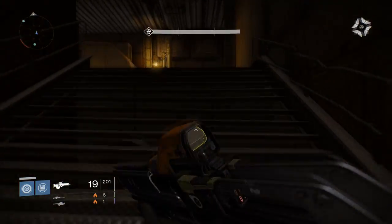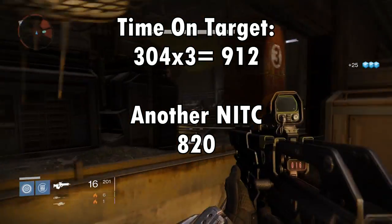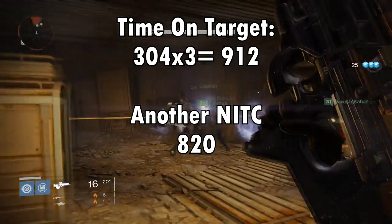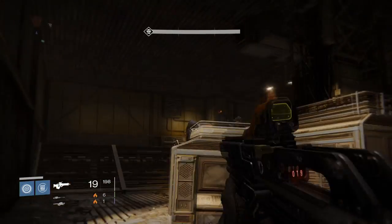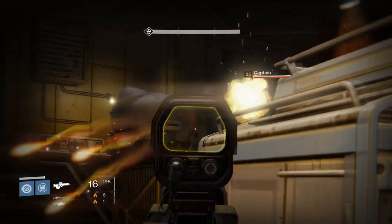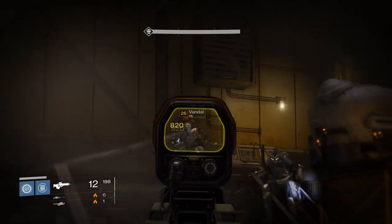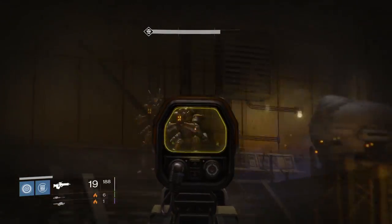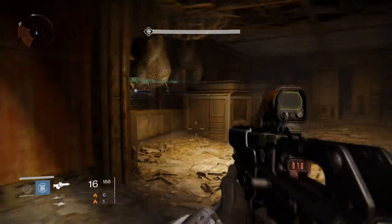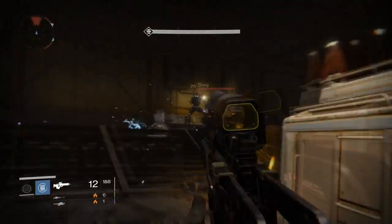Let's go over just pure math. Time on Target does 304 damage for a critical shot. 304 times 3 rounds in a burst equals 912 damage for landing an entire burst on the head of an enemy. Now Another NITC does just 820 damage for a single headshot. So an entire burst of Time on Target — which is upgraded to a higher attack — does less than 100 damage more than a single headshot from Another NITC.